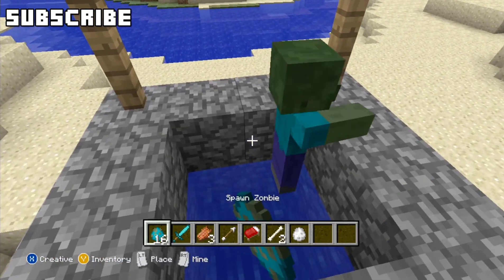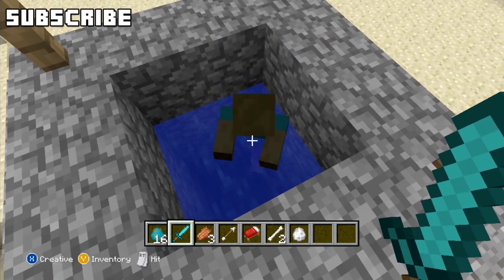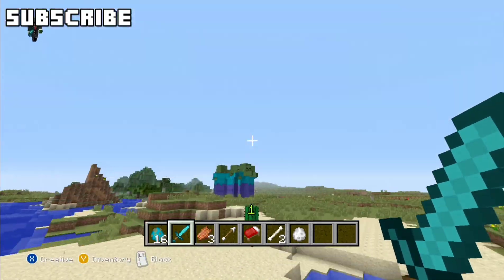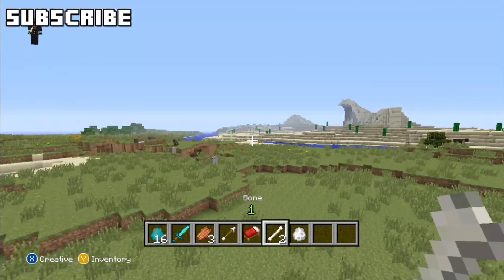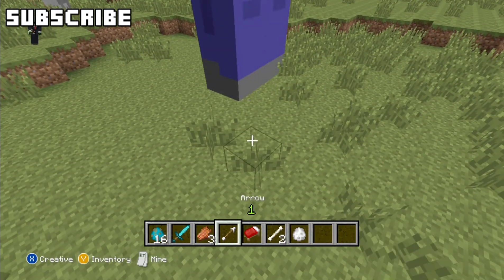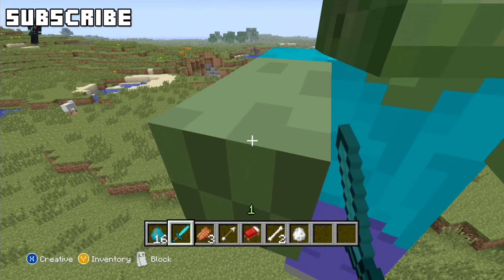We'll just spawn a zombie. One, two, three, four — it takes four hits. So if we go over to a giant zombie, we'll spawn one, a fresh one right here, and we'll show you how many hits it takes to kill it.